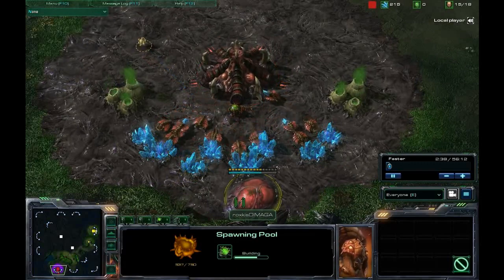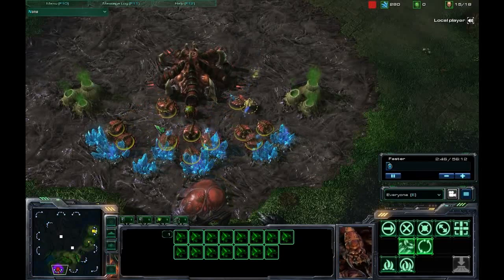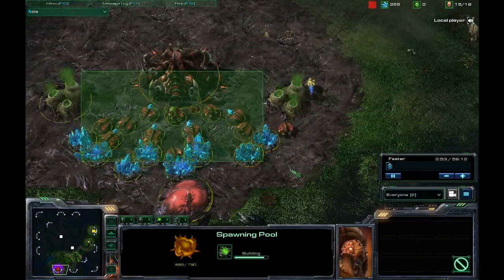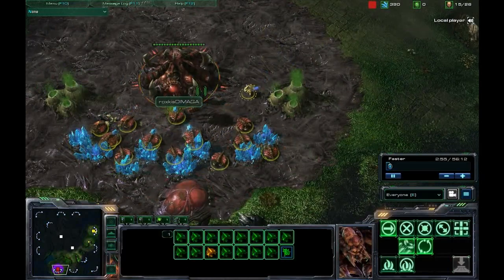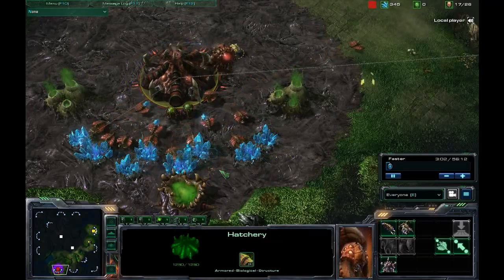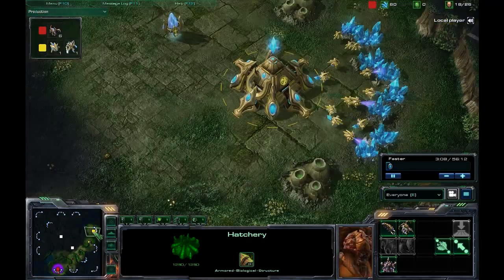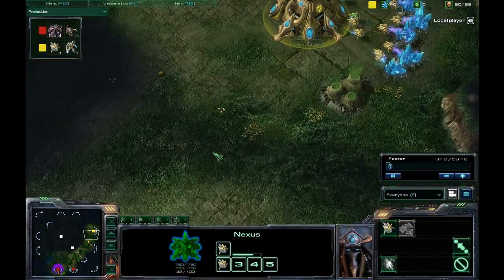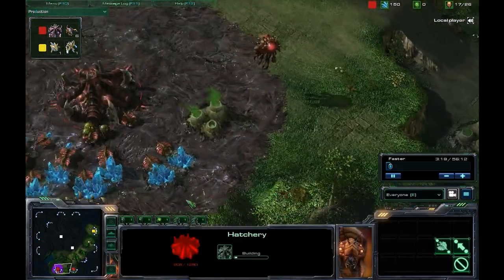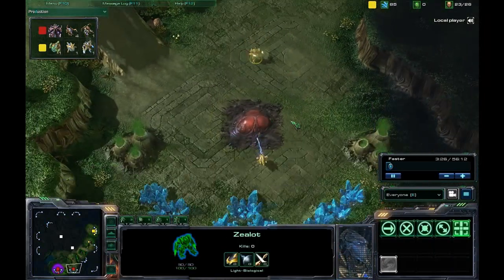It looks like a slightly later spawning pool here. Usually if you go to 14 or 15 drones before putting down a building it's going to be a hatchery at the natural, so we'll see how that plays out for Demaga. He knows what he's doing so I'm not going to question him. The spawning pool is just finishing up, so I'd expect a queen shortly. There is one zealot, and actually another hatchery going down — he did go spawning pool first but hatchery second.